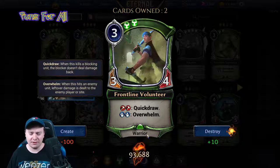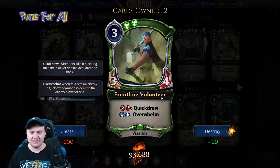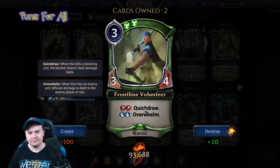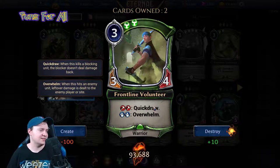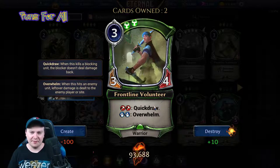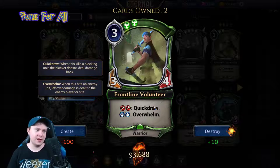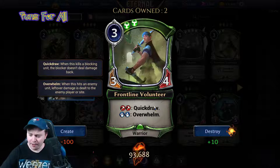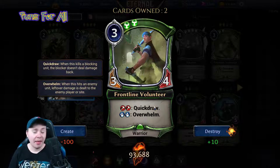I wish it had a relevant type — warrior is not a relevant type, which makes me sad. I'm giving this a two because it has a solid enough body and relevant colors. Like you go this into Vargo Red Claw, there you go — figured it out. But part of me just wanted it to have war cry. I want more war cry in general.